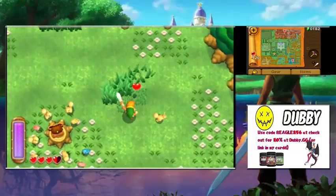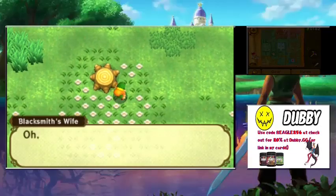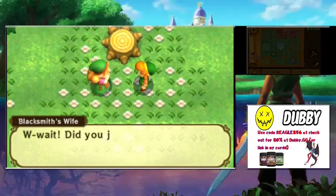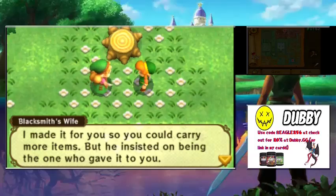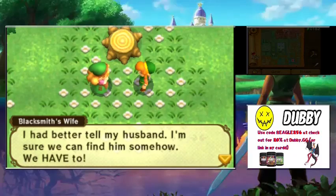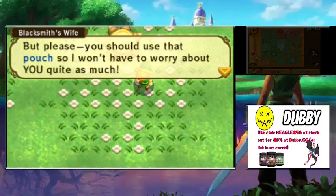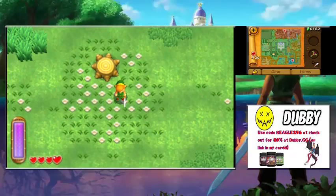This area may look familiar to those who've played A Link to the Past — there's something related to the stump and the oak arena. We find a pouch on a tree stump. Gully's mom says Gully made it for Link so he could carry more items, but he insisted on being the one to give it. She's worried because she just found it here without Gully. We now get the Pouch — I can have an item set to X, so we have two item slots. Really awesome!